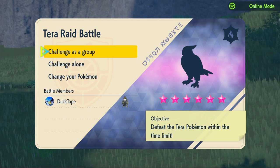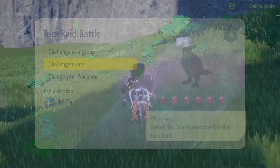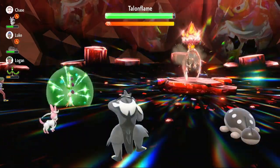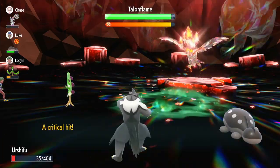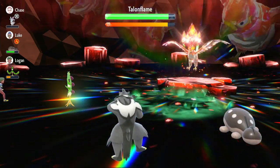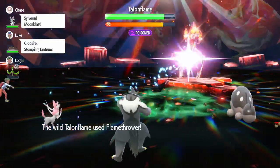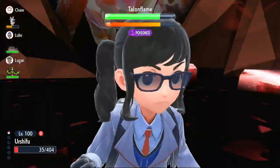The second raid is a six-star Fire type Talonflame. It uses Brave Bird immediately, taking half our health. We use Iron Defense straight away. It uses Brave Bird again, and it's a critical hit — good thing we went for Iron Defense. We use Drain Punch to get health back. It uses Sunny Day, which weakens our Water moves. Then it uses Flamethrower, which does more damage in sun. We use Swords Dance — we're on plus four Attack but only 10 HP.